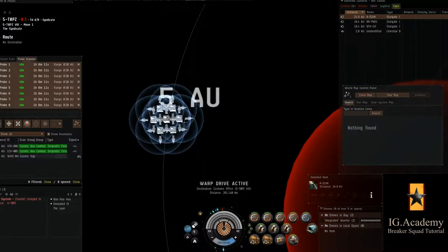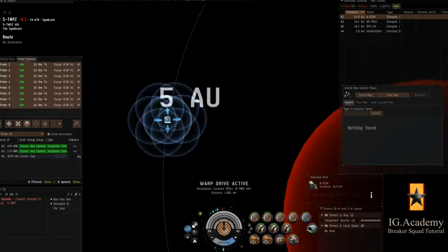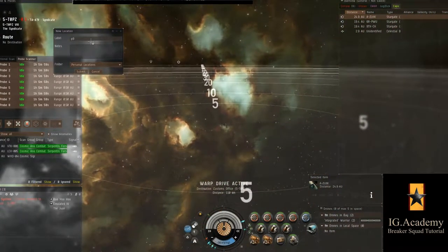I know the fight is happening on the Planet Nine Poco. So in warp, I prep the probes — as you can see here. I drop down to the smallest iteration on the range, the 0.5 AU. I ensure both from the vertical and horizontal plane that the scan sphere is ready.